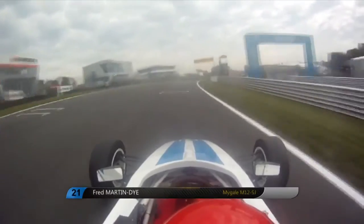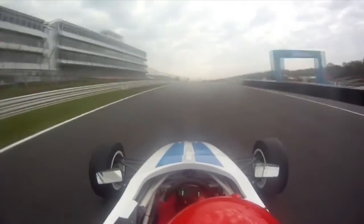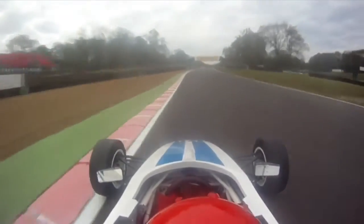Hitting the main straight now on Brands Hatch Indy, the shortest circuit we go to. Right up to the pit wall along the main straight, swing wide before Paddock, try and brake in a straight line — best corner on the circuit. Down to fourth at Paddock, into the dip on the exit and up towards Druids.